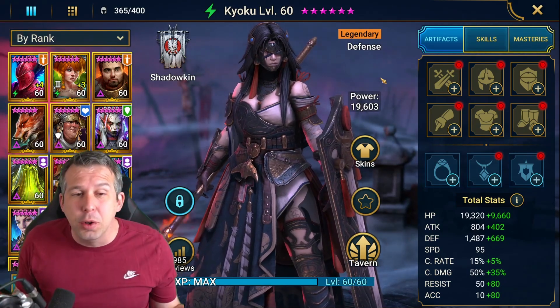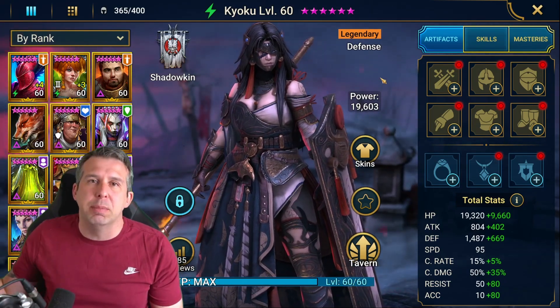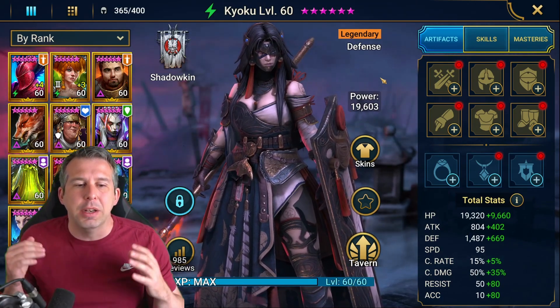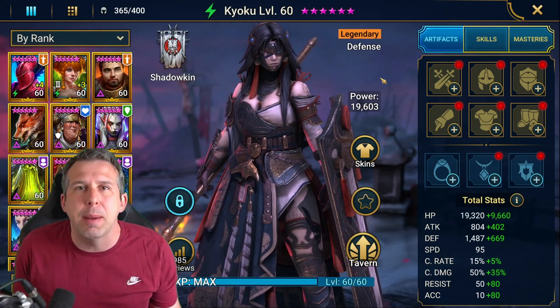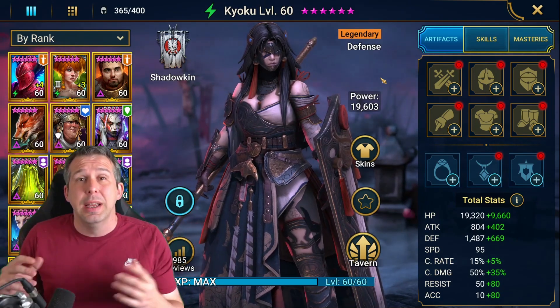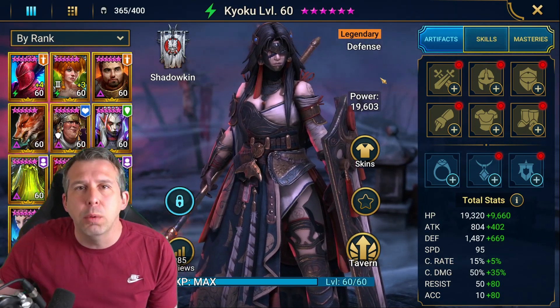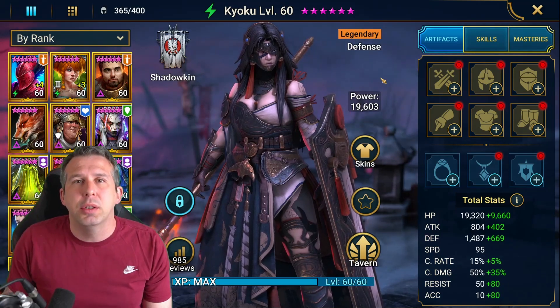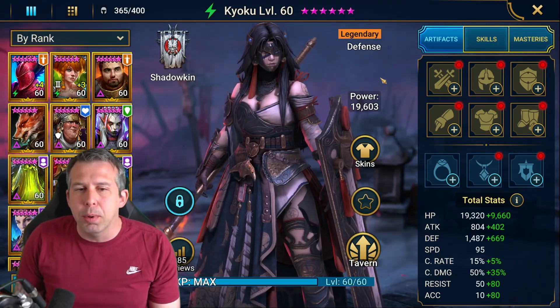And then the third thing you can do with her — and I think it's probably her best spot — is place her in a go-second arena team. I feel like she is probably one of the best champions in the game to do this. And you can do it totally unbooked. She can do the same job in that type of setup totally unbooked as she could do booked.